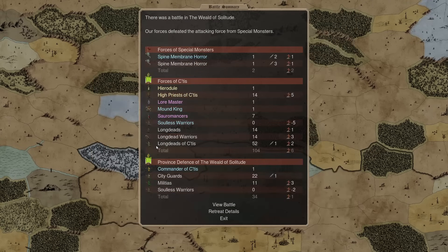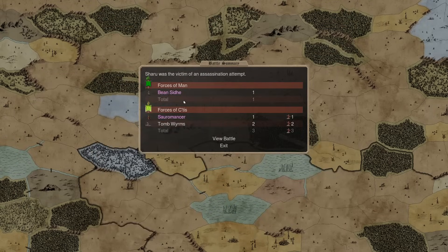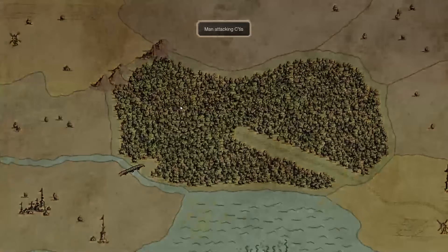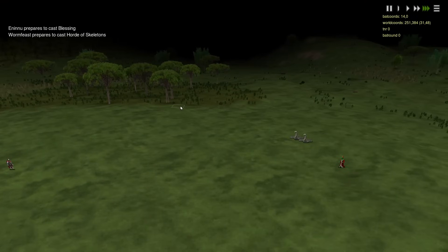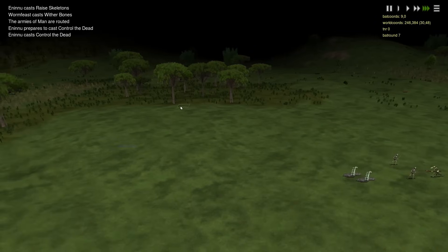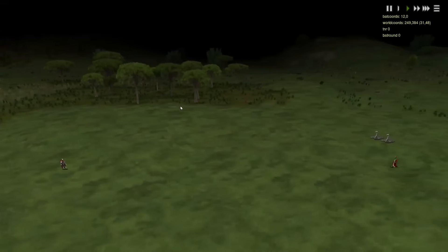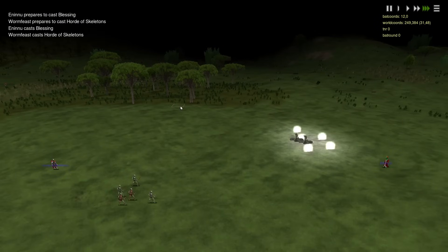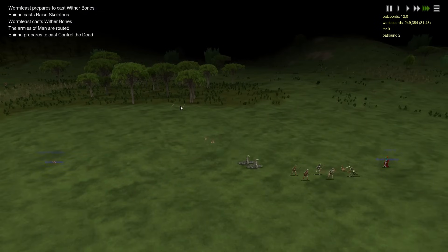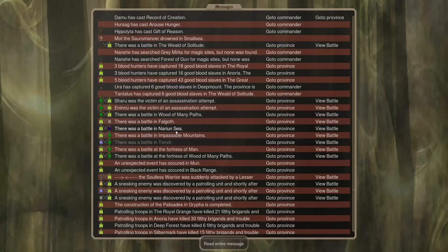Raven Feast. Did Record of Creation work? Nope — no new sites. Call the Winds, Arouse Hunger, Arouse Hunger — we did a fair amount of Arouse Hunger casting. A rather poor conversion here. In the assassin battles, we lose another Sarumancer — this one had Tomb Worm Guards. Here we had a Vampire squaring off against the assassin, also with Tomb Worm Guards. Here we see — we were talking about how Wither Bones is a good counter to Satis. Here we get to see Wither Bones in action — that one just gets wrecked.